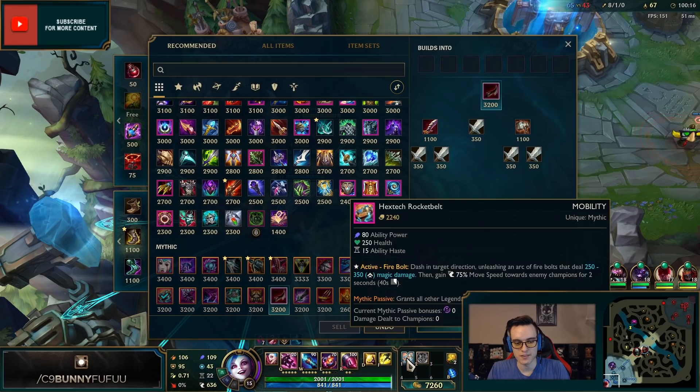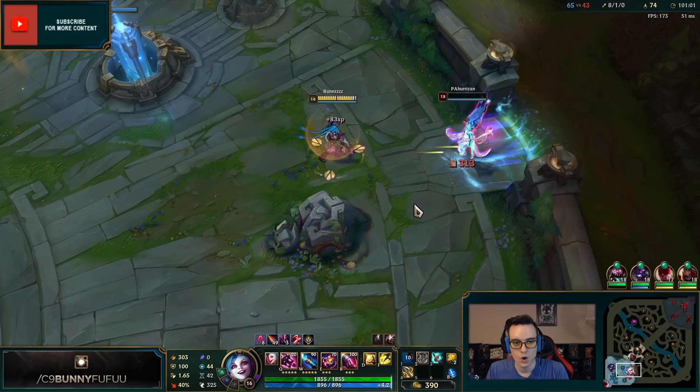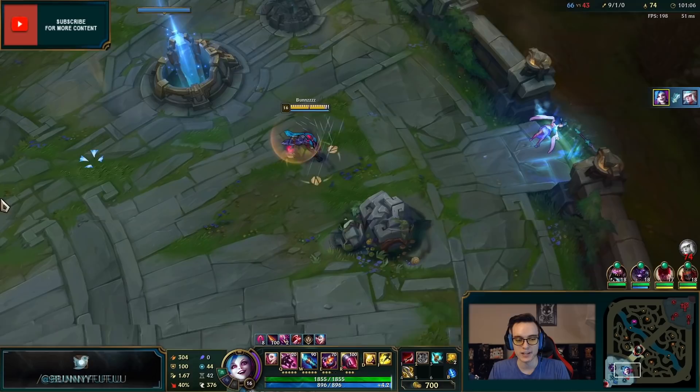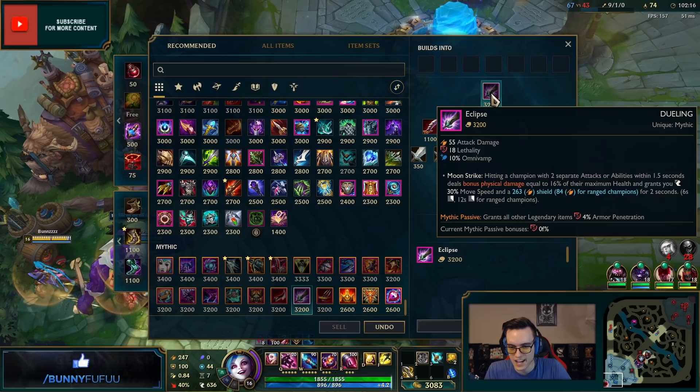Duskblade — I have to buy this and show you what Riot has done. Once you get a kill, you go invisible. Yep, as Jinx I go invisible for 1.5 seconds. I can walk around and reset. Basically every champion is now Vayne with this item.